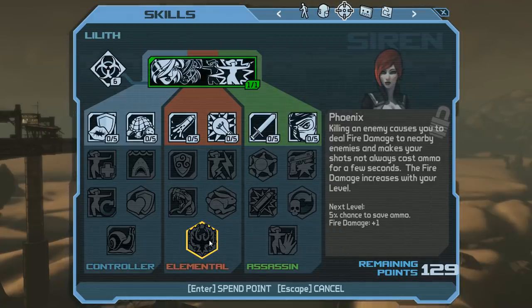Phoenix — what a skill. You spread fire damage to nearby enemies, and you use the Intuition speed boost to run up and let enemies slowly burn to death. The damage is really good because it keeps stacking more fire damage-over-time effects on them, which eventually culminate in massive damage. The chance to save ammo is also handy, especially because Lilith is inclined towards submachine guns, which burn ammo like nobody's business. Gotta love Phoenix.